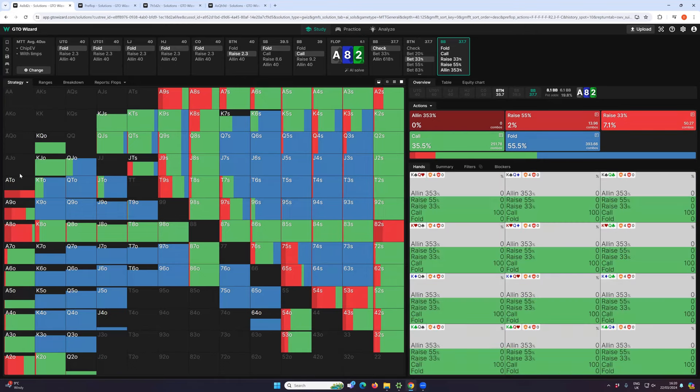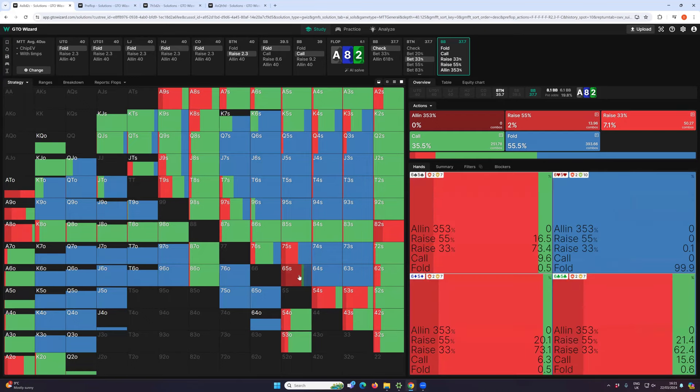Those two-pair hands do want to raise, and the strongest Ace-X hands can raise too — they're pretty strong and can get called by worse. So we have a small value range functioning around the two pairs and the strongest top pairs. Once we've decided on our value range and sizing — small because it's strong and not particularly vulnerable — then we decide what the best bluffs are to use. Bluffs always have certain characteristics: characteristic number one is little or no showdown value, they should be crap hands right now.